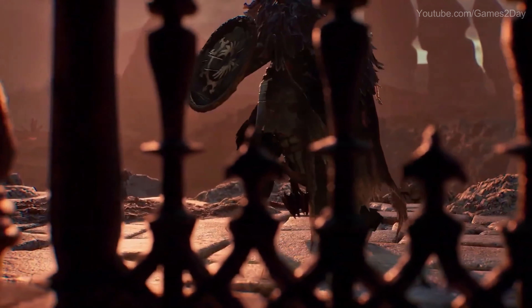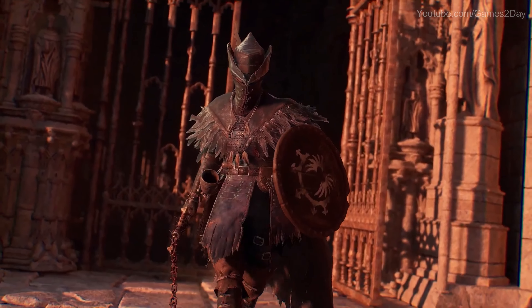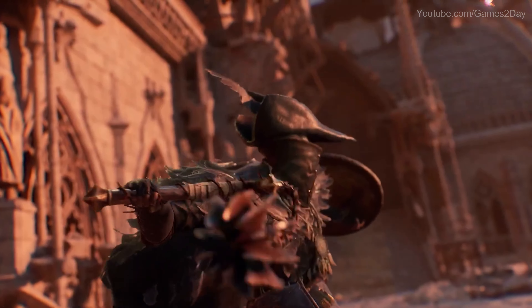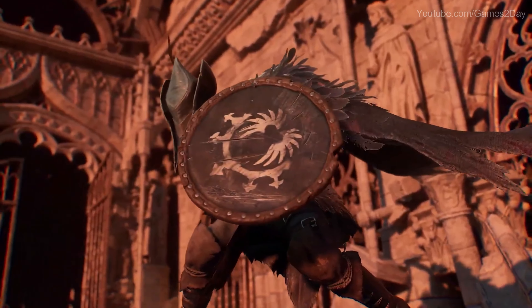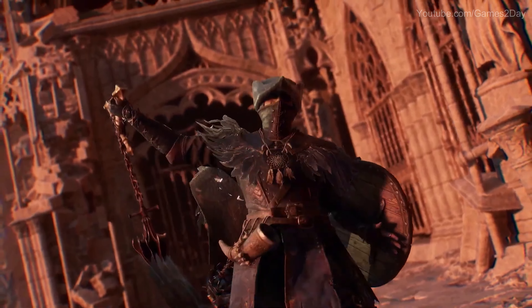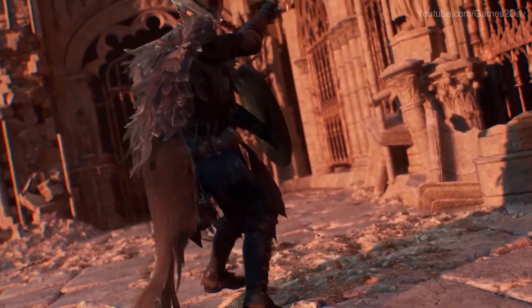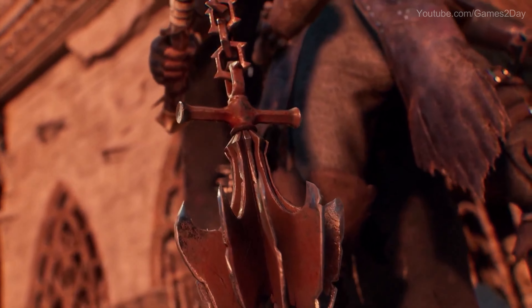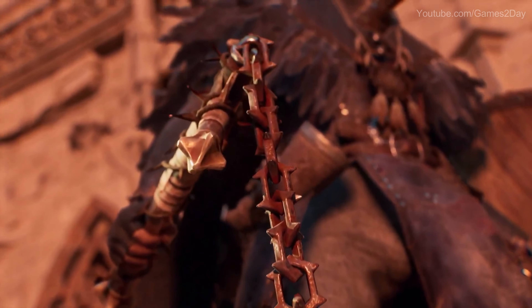How these objects move and behave is also crucial for player immersion. UE5's Chaos physics engine facilitates advanced simulations for clothes, chains, hair, belts, and a whole lot more. This helps to substantially enhance the secondary motion in all our characters, making their movements look much more lifelike.